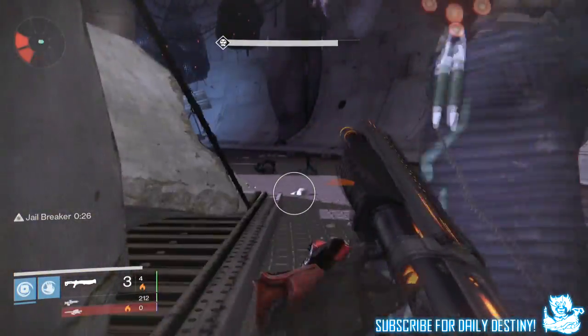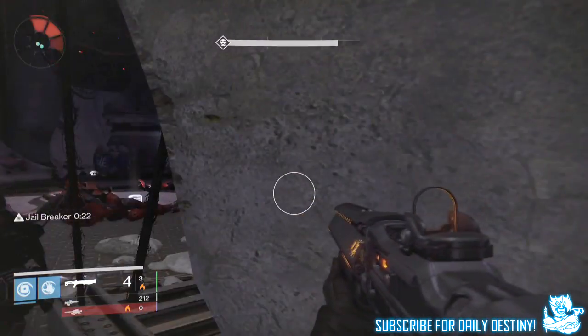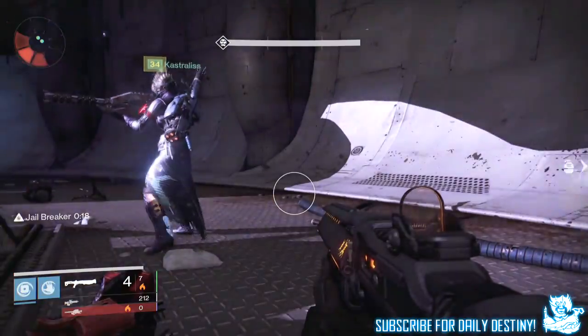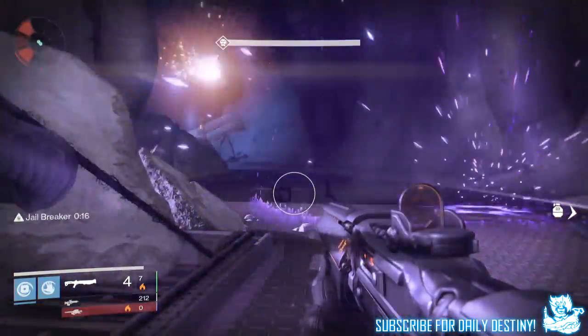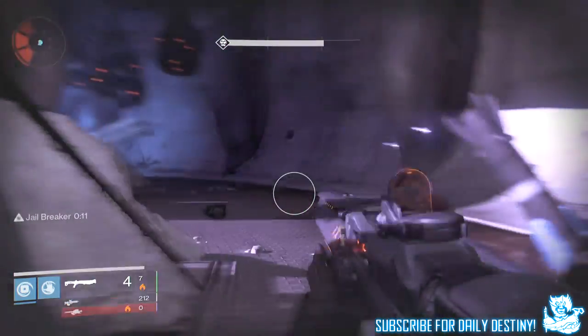Player two preferably needs to use a shotgun as it's the best and quickest way to destroy the bubbles. I personally use the Invective as it has its own ammo regen so you don't have to worry about running out of special ammo. I'd also recommend using a launcher for killing Cauldron's Eye when he's spotted at too far a distance.